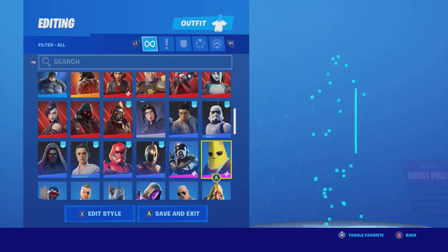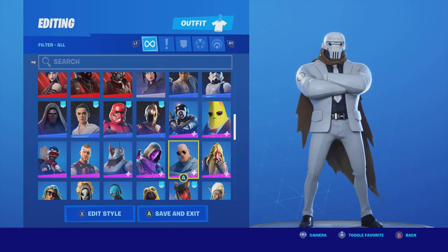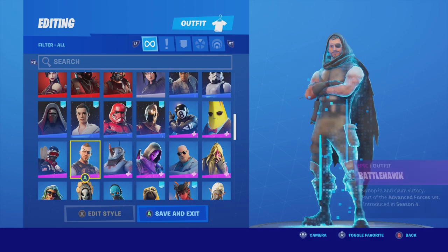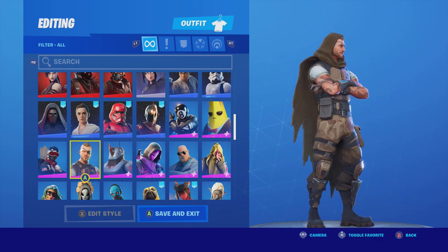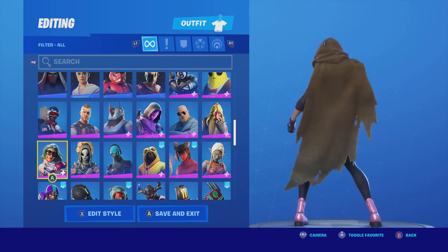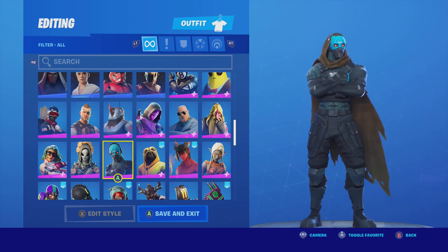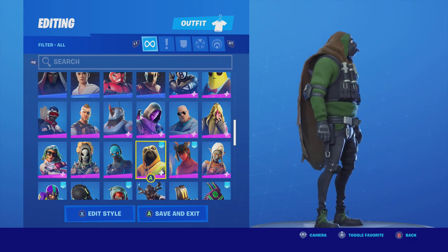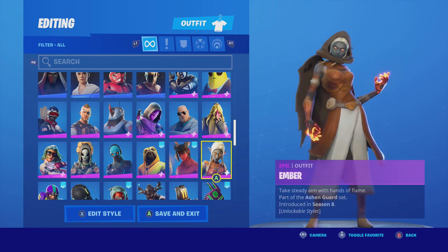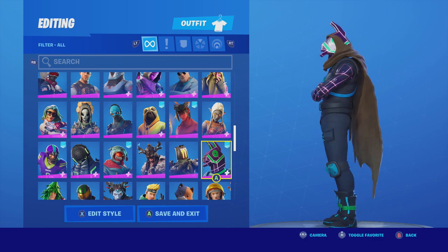Eight Ball. Agent Peely - obviously no hood. That one actually almost works. Nope. That one actually works - that one works really well, actually. Nope. I really like this skin. A hood over his hood - this is actually kind of cool. This seems like it'd be perfect, but she's a little short. It's more of a blindfold.